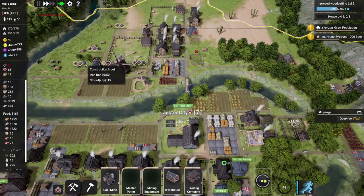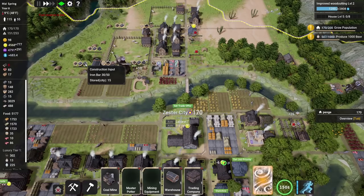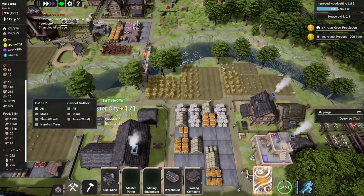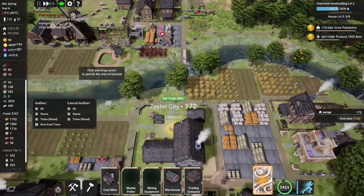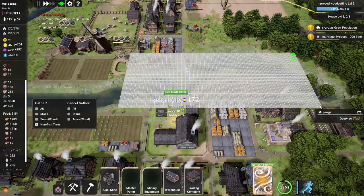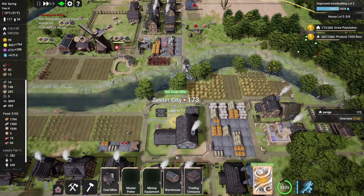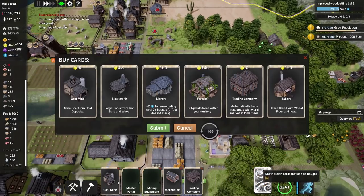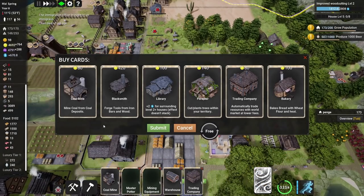We just need these iron bars coming in. We need some housing, and we also need some wood. Gather non-fruit trees from that area just there — there are some trees there we can use for wood. Right, is there a buy wood card? No there is not.